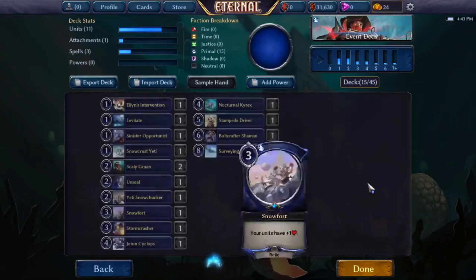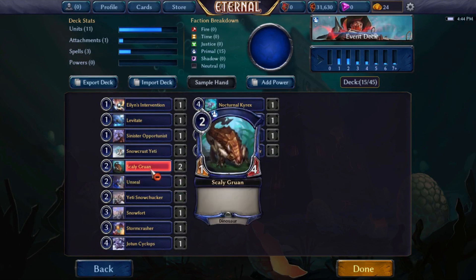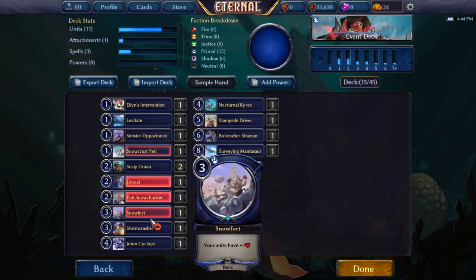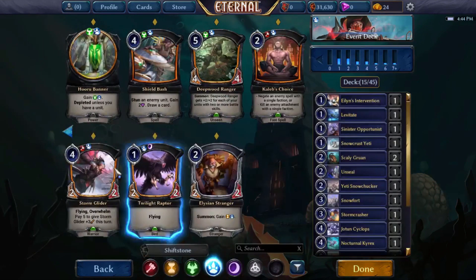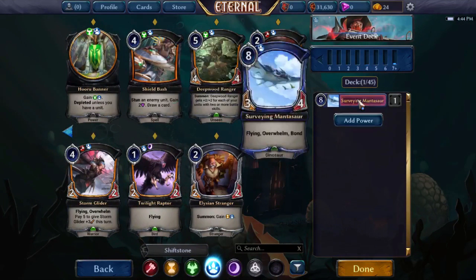Here's our primal — it's shallow, heavier on two-drops, but Scalygron is a perfectly good defensive unit if we're trying to play a slower game with multiple factions. A lot of our primal is actually pretty decent overall. There are a few stinkers like Sinister Opportunist and Snowfort, but our primal is not half bad, so we may want to look into playing it.